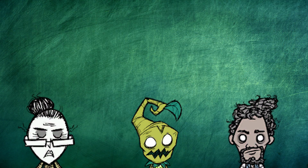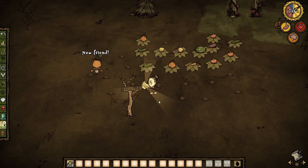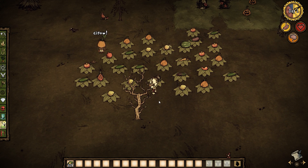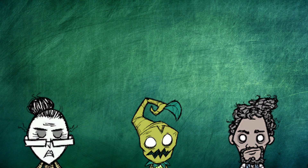Wickerbottom, Wormwood, and Worley. Now in solo play, two of these characters are the worst in the game, but in group play with character swapping, bringing out this combo to make spices can be super strong. Wormwood can plant seeds without an extremely expensive farm plot, Wickerbottom can grow all the seeds instantly, and Worley can turn those farmed ingredients into his extremely powerful spices.